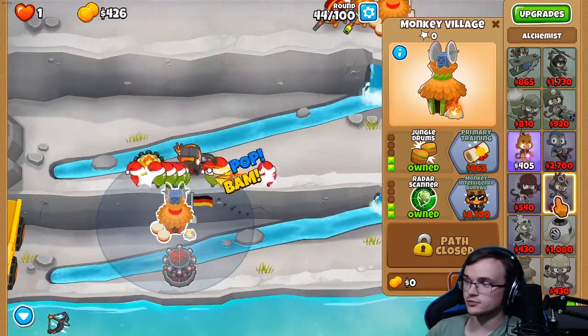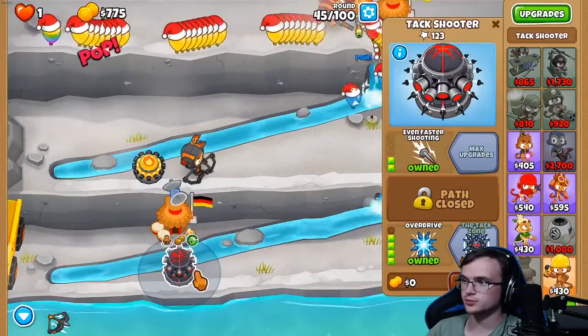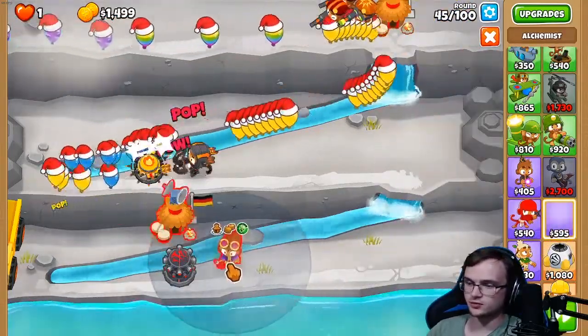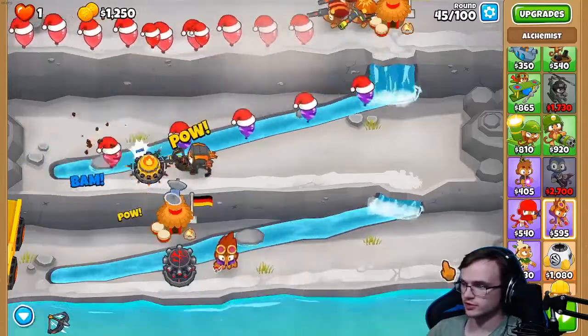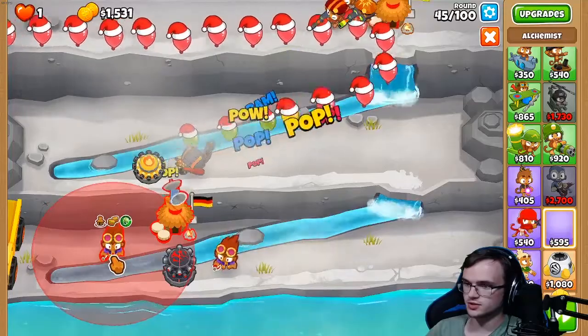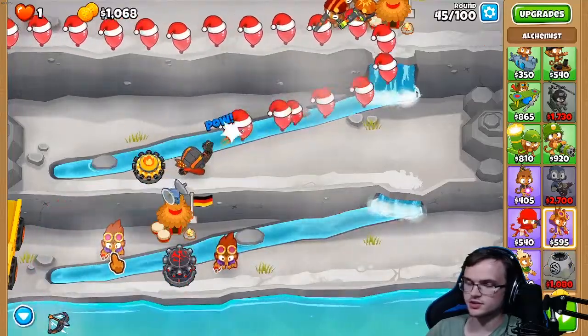After that, we need two alchemists for our bottom tack shooter and only our bottom tack shooter. They have to be in village range, but not in the range of the other towers. Something like this positioning is perfect.